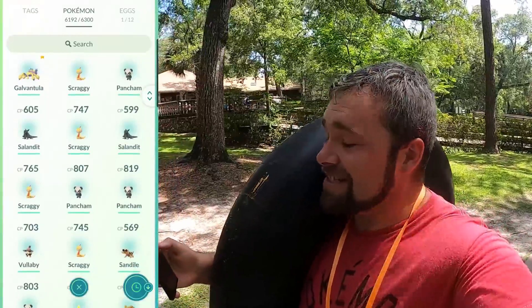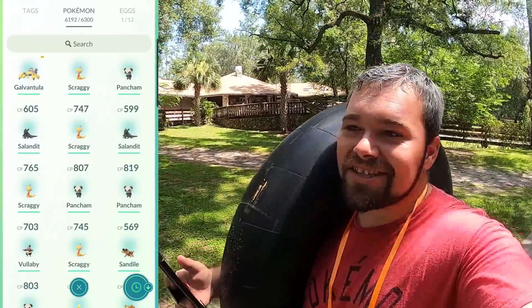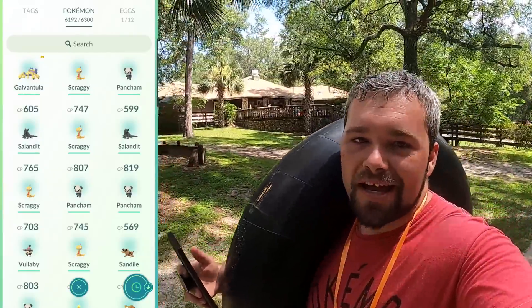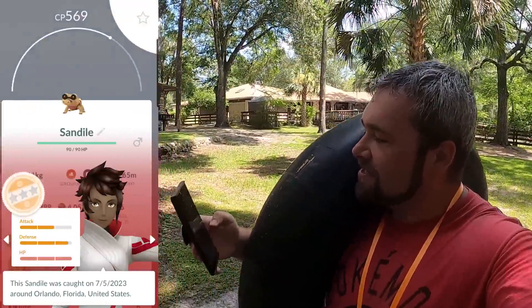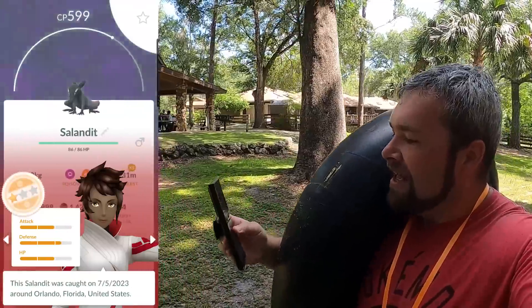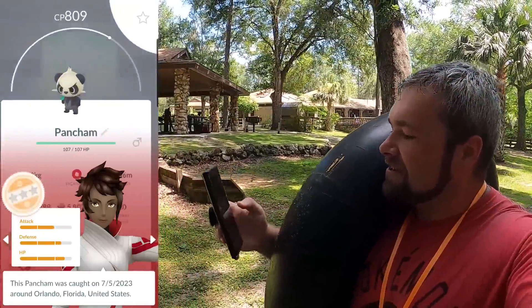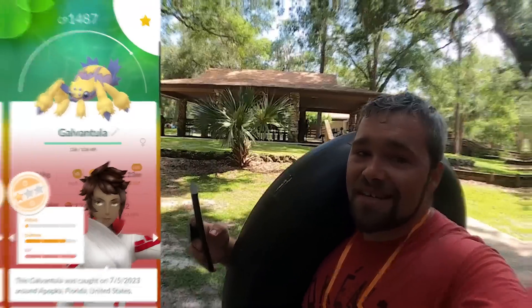Unfortunately the daily incense didn't really give us anything, and to make things worse, my 12 kilometer eggs hatched and I must have hit the thing without even seeing it. I only just noticed they hatched because it was asking me if I wanted to evolve a Scraggy. Let's take a look at these IVs and see if there's anything good here — I'm not seeing anything great. Both Landets are males, nothing stands out. But we did find this extra extra large Galvantula, which is nice.